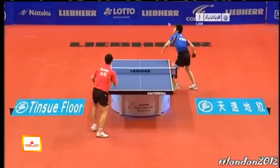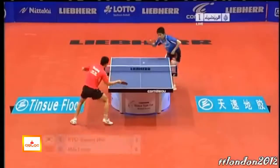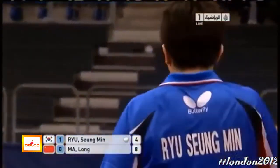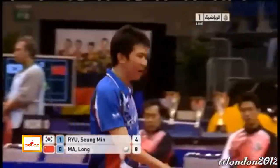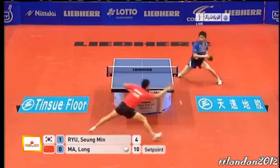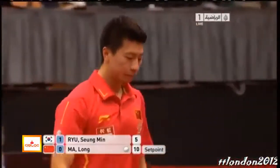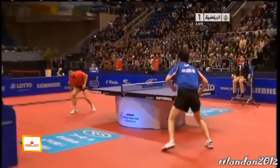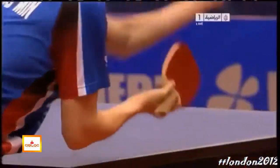In rallies by playing counter topspins. Movement and Ma Long on top, but he misread the spin — he thought there was backspin on the surface. Interesting tactics from Ma Long now getting backspin into that. That is Ru Sung-min at his best — backhand to backhand, Ru Sung-min steps round and drills that forehand topspin down the line.